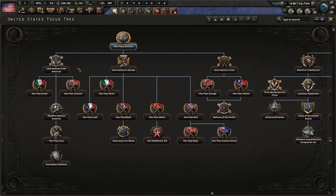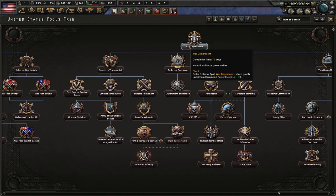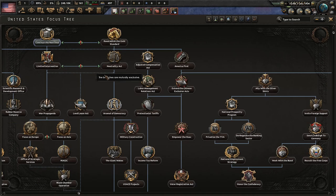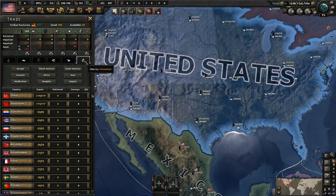We're going to continue the New Deal first to get 150 political power. We could go war plans divisions, which gives access to war plans, or the war department, which allows other branches. But I think starting with Continue the New Deal to get that 150 political power is the best way. Then we'll get everything else set up.